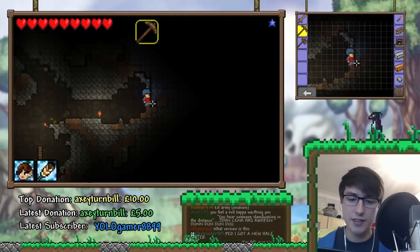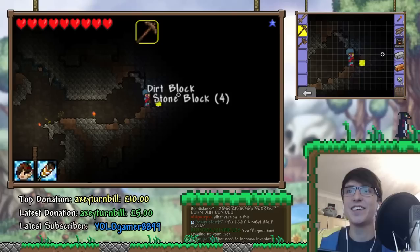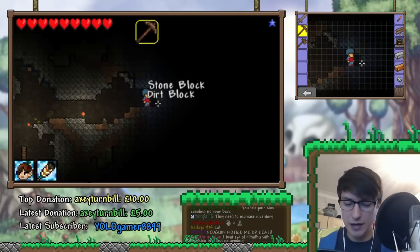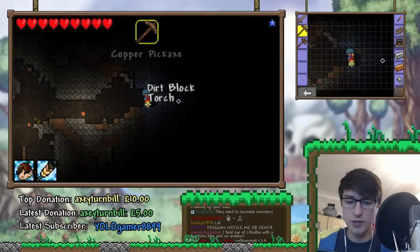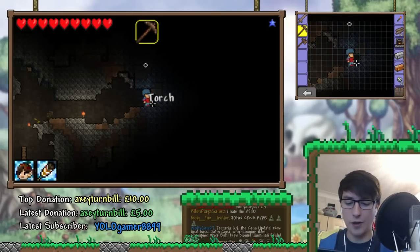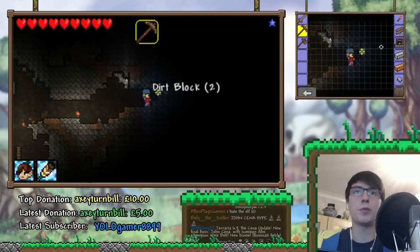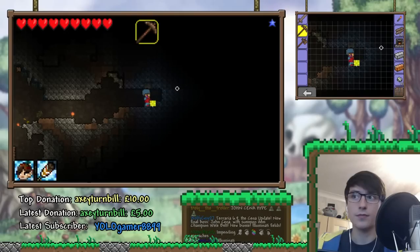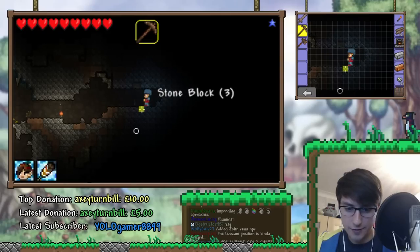Ped, I got a new half-sister — good job, broskey-doodles. They need to increase the inventory? Yeah, I mean, I think it's the same as PC. But because of how inventory management works on this version, it would be nice if it was a lot more. Is it time to go back up to the surface? I kind of wanted a magic mirror though. There's a cave at the bottom there — you can see something down there.